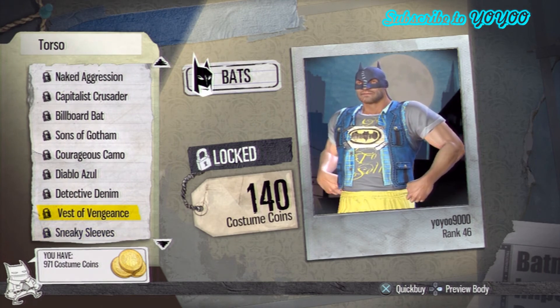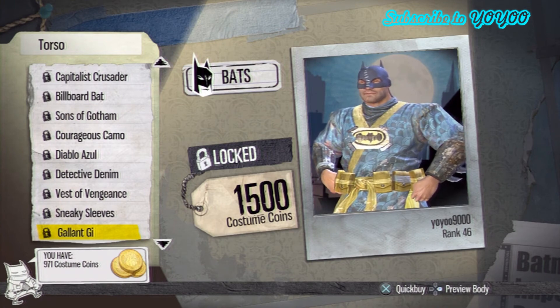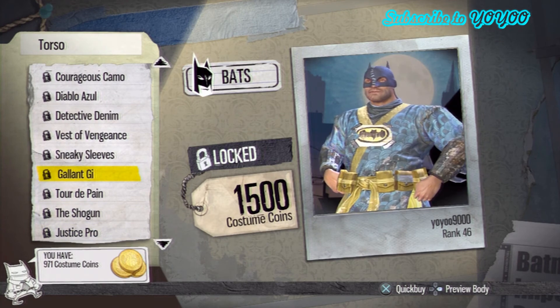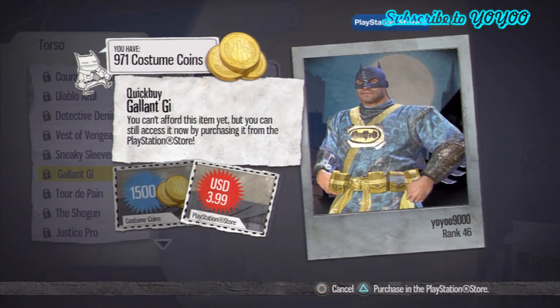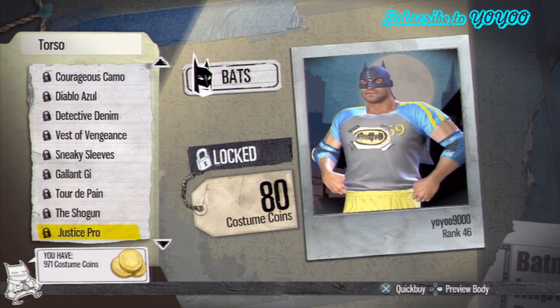Best of vengeance — that's right. Ooh, this one's nice. I might get the Gallant G. That's right — 1500 coins. Shouldn't take me a while to gather up that many coins.